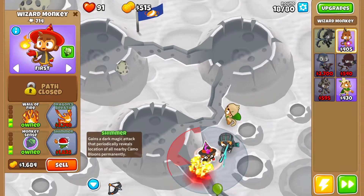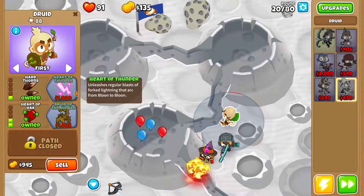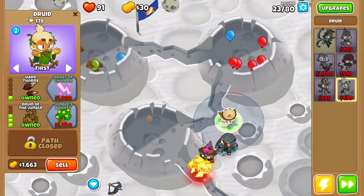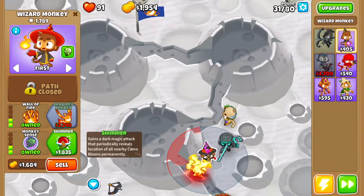Then Monkey Sense. At this point we're going to go to our Druid and get Thorn Swarm, Heart Evoke, Hard Thorns, then Druid of the Jungle, then Heart of Thunder, and then we want Shimmer.